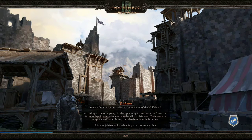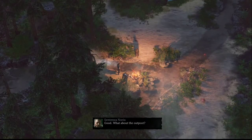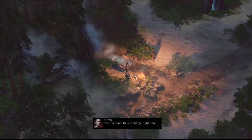You are General Sentenza Noria, commander of the Wolfguard. According to rumor, a group of rebels planning to overthrow the crown has taken refuge in a deserted castle in the wilds of Iskander. Their leader, a mage named Isamo Tahar, is as charismatic as he is radical. At the outpost they've set up, a private named Carpool is in charge right now.